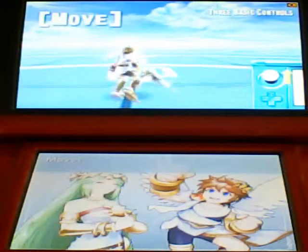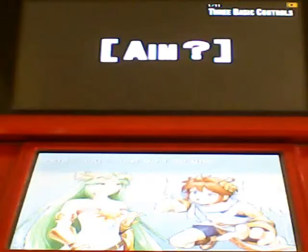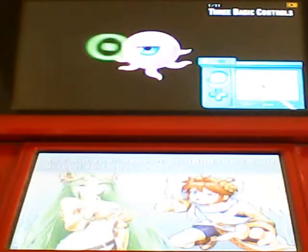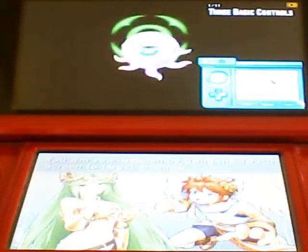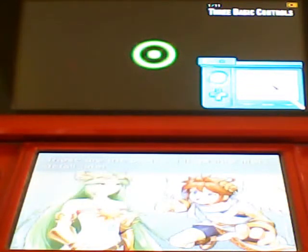Move! Shoot! And aim? How do I do that? You aim your weapon by using the touch screen to target enemies. Get them lined up in your reticle, then press the L button to shoot. Those are the basics. I'll go into more detail later.